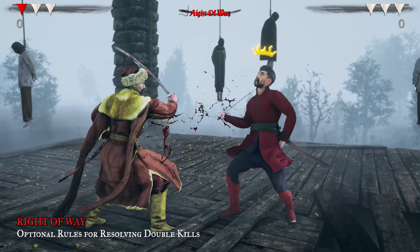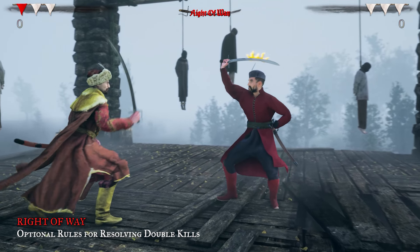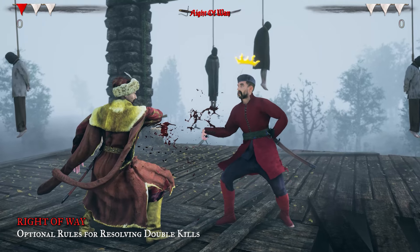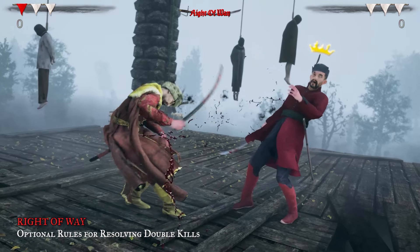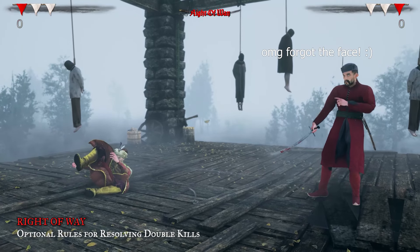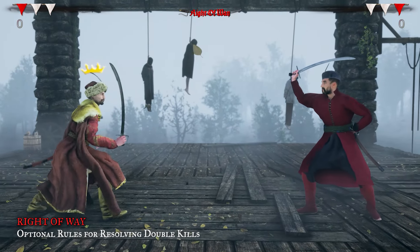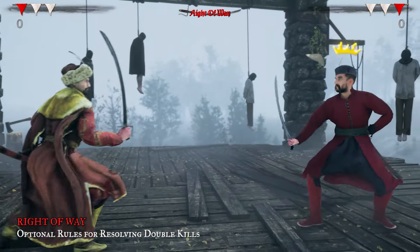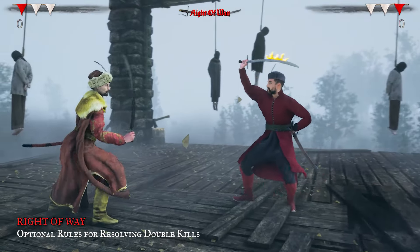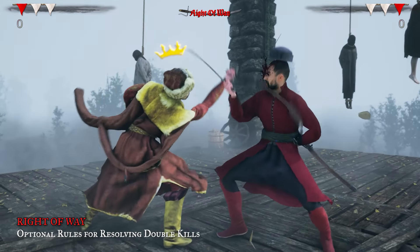Lashlo had the right of way. Jacek was obligated to defend Lashlo's attack, but instead he chose to do his own attack. Lashlo hit him anyway, and Lashlo wins. That's a clean hit, not a double kill.